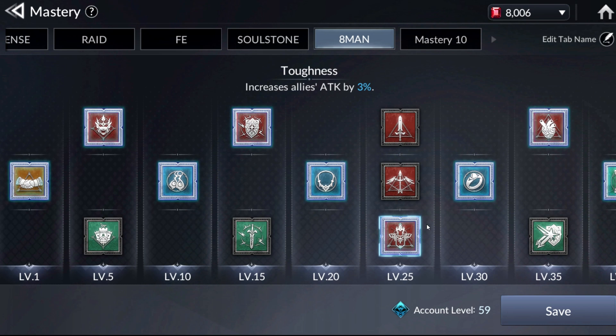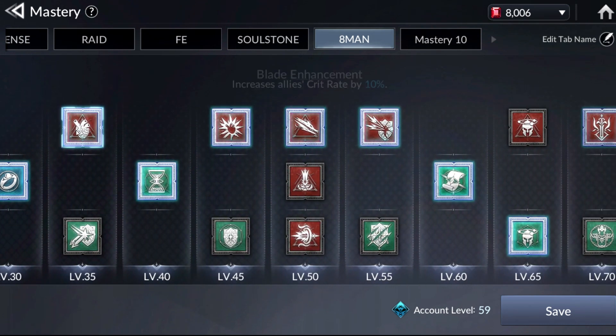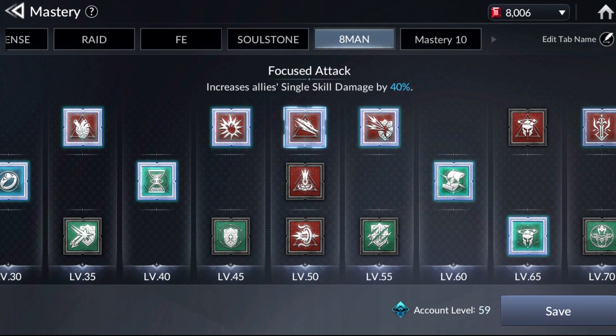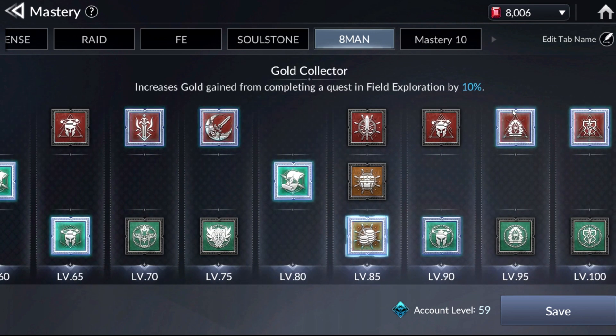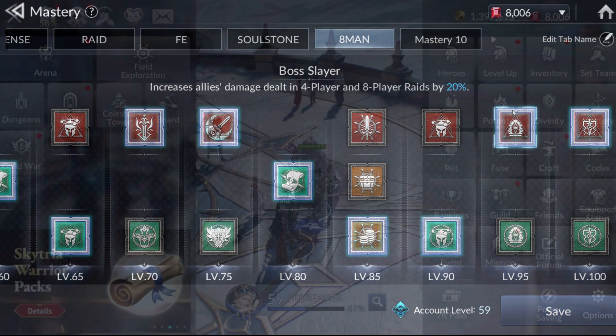For level 25 Masteries, I put a mixed increased attack for all, and then mostly focused on damage-oriented Masteries. If you find that you're taking too much damage, you may want to swap some to defensive — especially level 95, which allows you to increase your damage and decrease damage taken in the raid itself. I think this will be the most influential Mastery for conquering this.